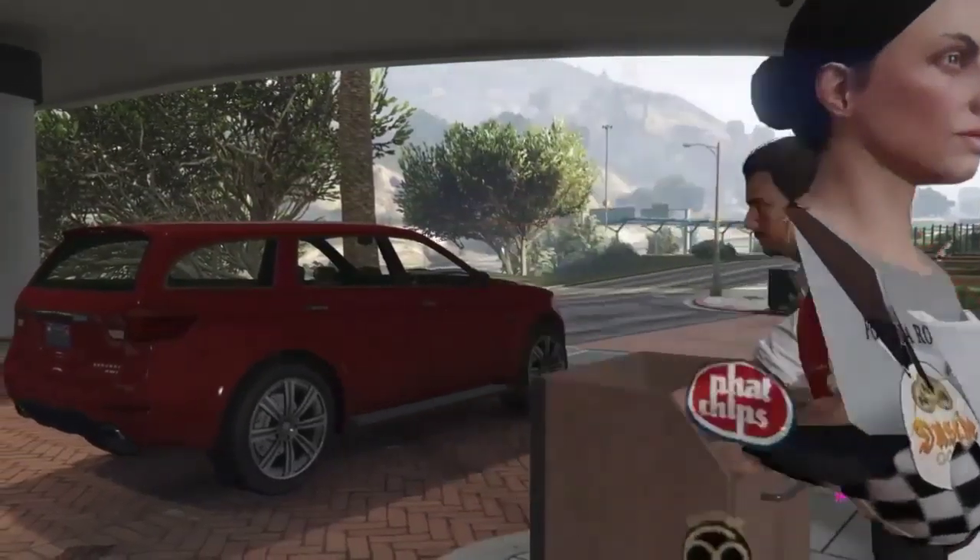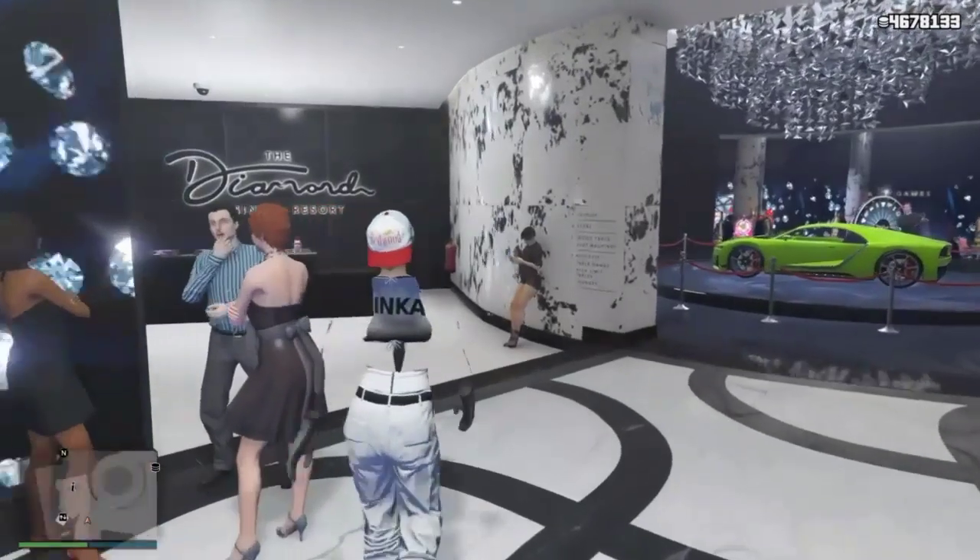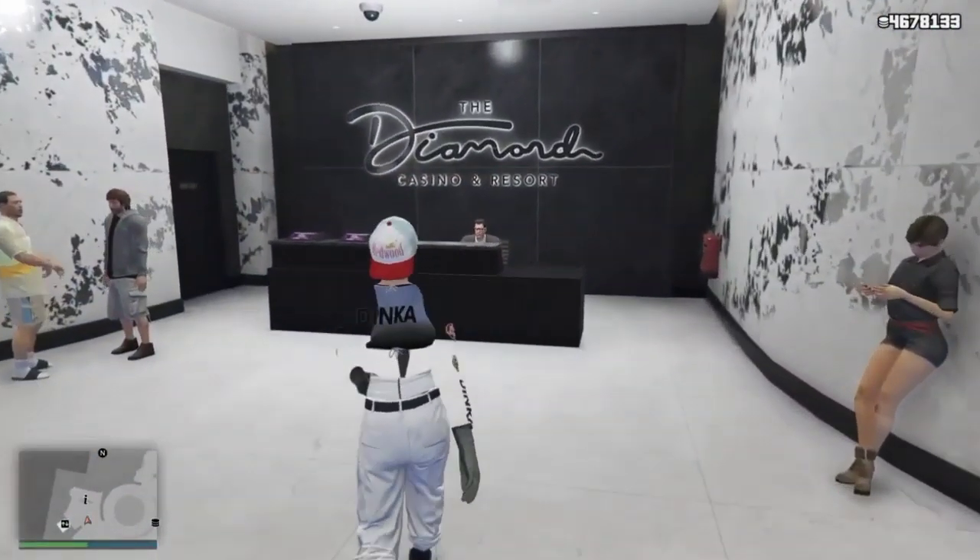Now once you do that, you just want to make your way into the casino. It will put you in the casino, and you want to have your friends start up a stunt race at this point.